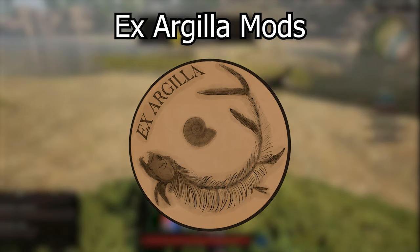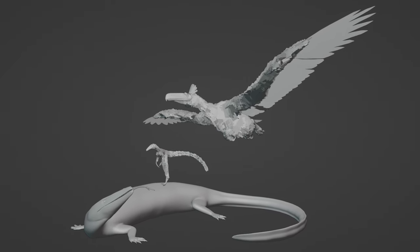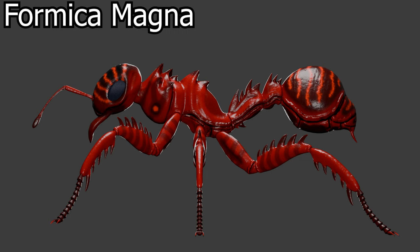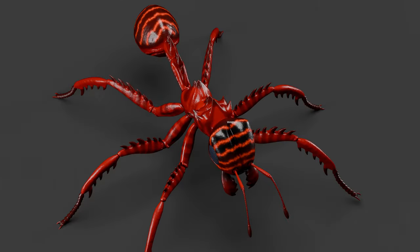Xargola has announced three new mods: Argentavis, Veninterruptor, and Pannoniosaurus. They only have low poly models of them so we probably won't be expecting them until further in the future. You may have heard of Formica Magma, which is basically a giant fire ant — this version here is a worker ant. It'll be really cool if sometime in the future they're able to make a queen, maybe as a subspecies or its own separate mod. Either way, really cool — definitely look out for these guys.